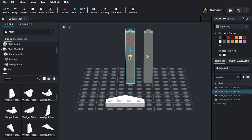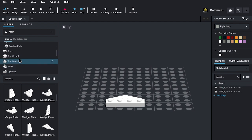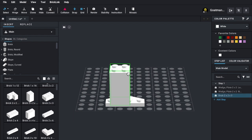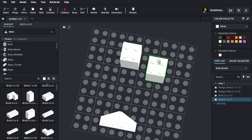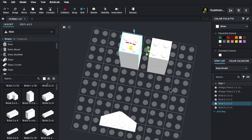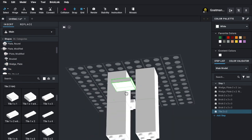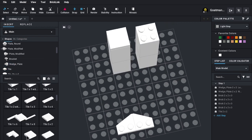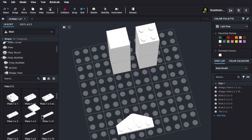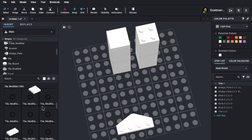You could make bigger towers — thicker towers. Yeah, I didn't set myself up for success. There we go — do that, do that. Which is perfect because now I can get a tile, place that on here, and then get a modified one — a plate. Is it tile modified? I think it is.